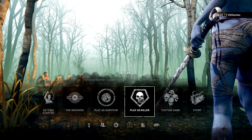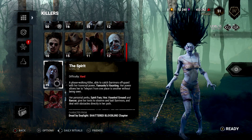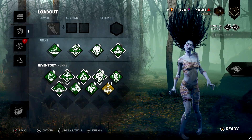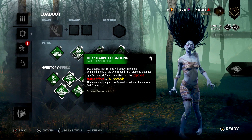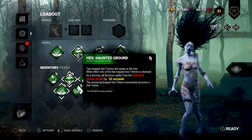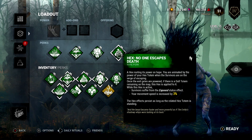This one's going to be done from the killer side. You are going to need to play as the Spirit for this, so make sure you grab her from the DLC pack or from the in-game store. For perks, anything that gives you the exposed status on survivors is going to be super helpful, so highly recommend Haunted Ground, which is one of her perks. But if you have No One Escapes Death, also highly recommend running that.